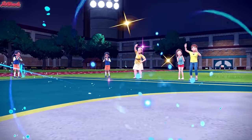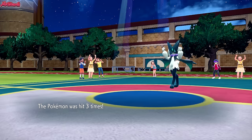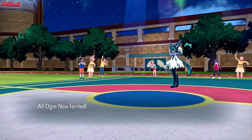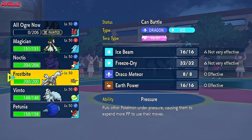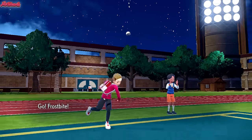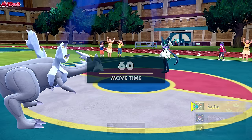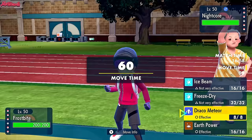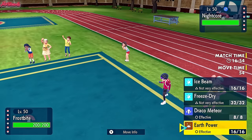With Swampert down, we're in a much better position. They hit three times with Triple Axle, Swampert faints, but we took out the Walking Wake which was a big threat to the team. Assuming they're locked into that move, we go into our Q-RAM. Frostbite comes in, and obviously we're going to exert some pressure. They're probably going to switch out because they only have one Ice-type switch-in and might expect a Draco Meteor.